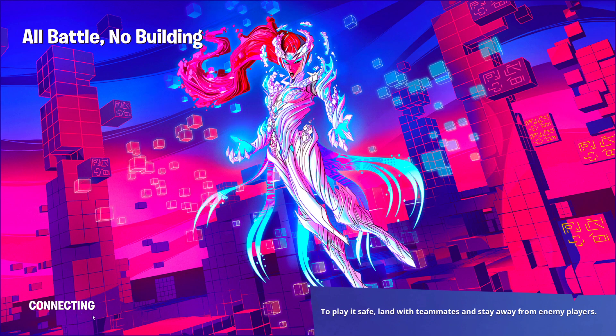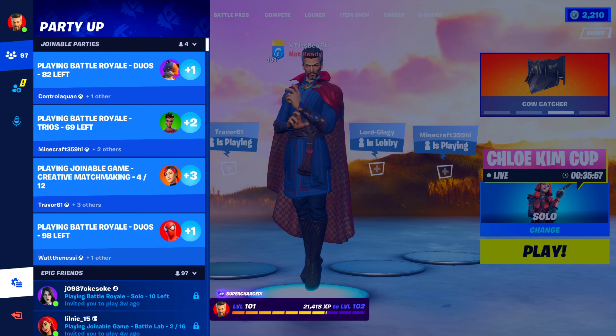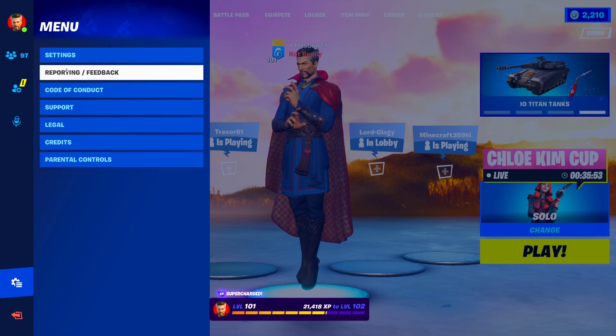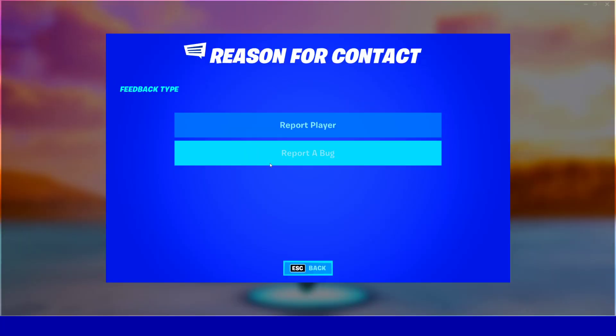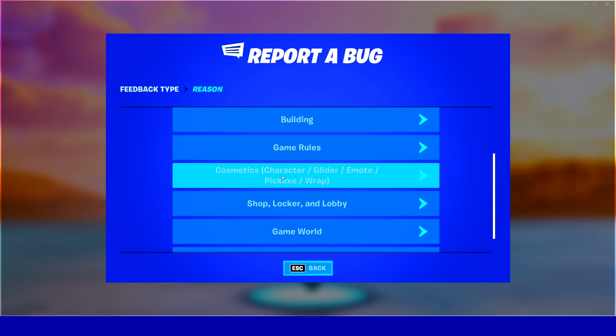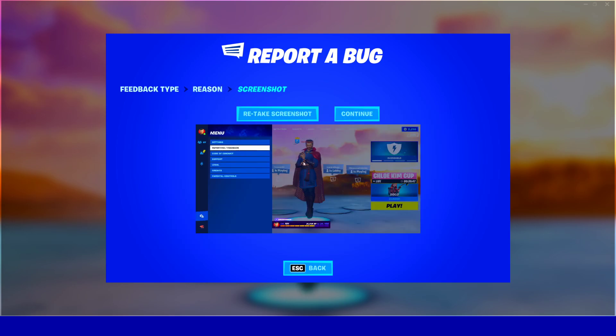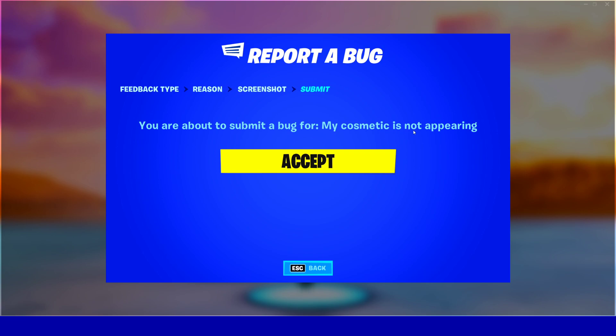This will load you back out of the game and reconnect you to the Battle Royale main lobby. Once back in the lobby, open the pause menu, go to Settings, and click on 'Reporting Feedback.' From there, click 'Report a Bug,' scroll down, and select 'Cosmetics — Character / Glider / Emote / Pickaxe / Wrap.' Then select 'My cosmetic is not appearing' and fill in 'Shop, Locker, and Lobby.' Press Continue with the screenshot, confirm the submission saying your cosmetics are not appearing, and press Accept.